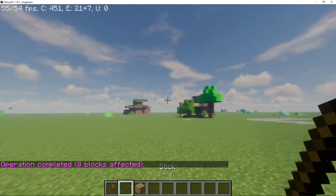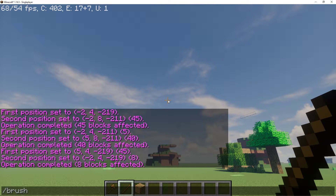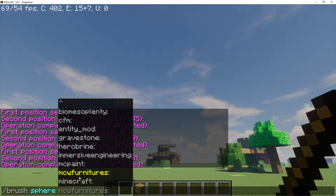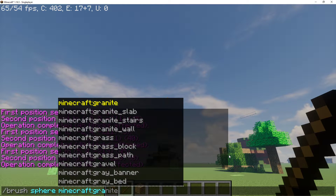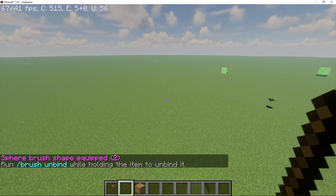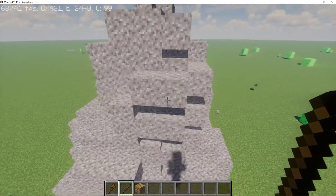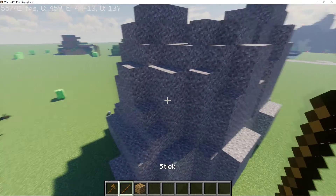And the next thing we're going to be using is the brush. You can brush and then you can make a mountain — I'm going to use gravel. Now, you guys might be like, why are you using gravel? Because you can also replace your blocks — like if you replace gravel to dirt, then it'll turn into dirt. I was inside of a block, I didn't even know you can do that.